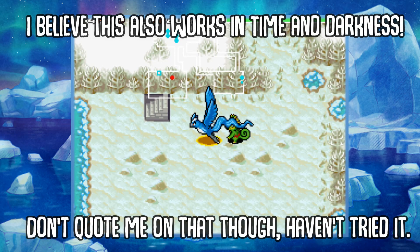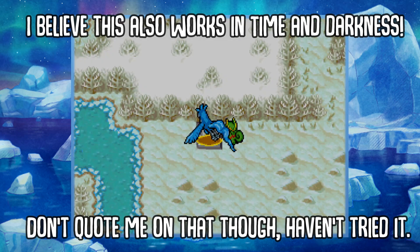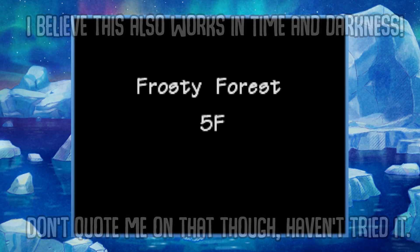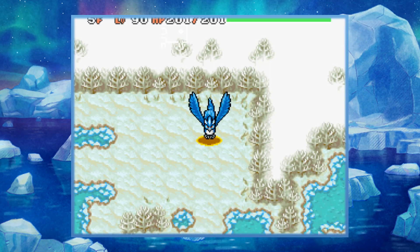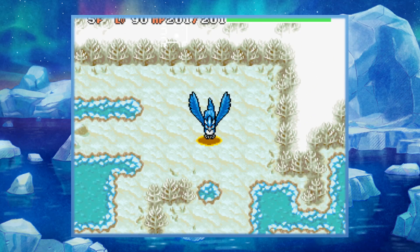So yeah, this is just a quick way to get Kecleon on your team for a floor, because of course when we leave the floor Kecleon is not going to follow us unfortunately. But that's all there is to this little glitch, this little fun trick you can do. I would try and use this in a more difficult dungeon than Frosty Forest to get the best effect.